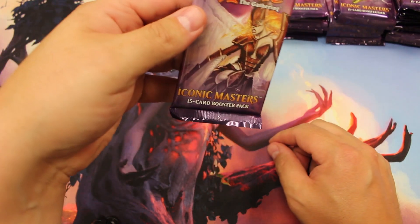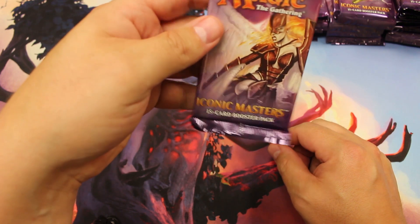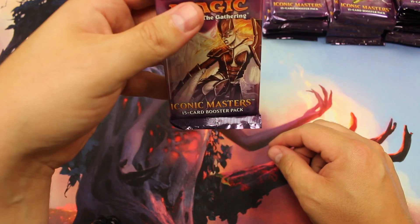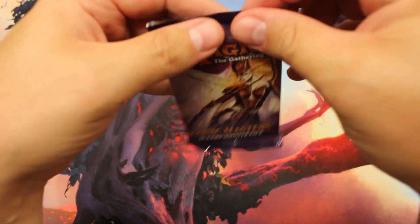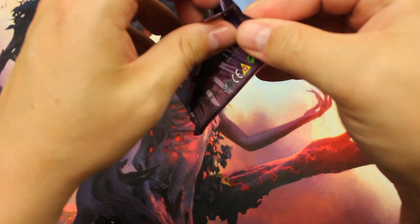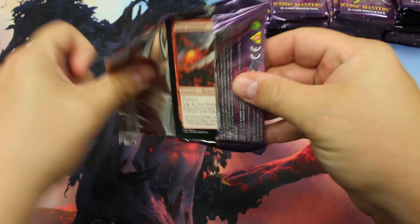Only a couple uncommons we'll pull: Mishra's Bauble and Thran Dynamo, both worth over $5. And then a lot of rares — really good rares in this set. Horizon Canopy over $50, Aether Vial over $40, and of course the Mana Drain Mythic is the number one. Let's go ahead and get started.